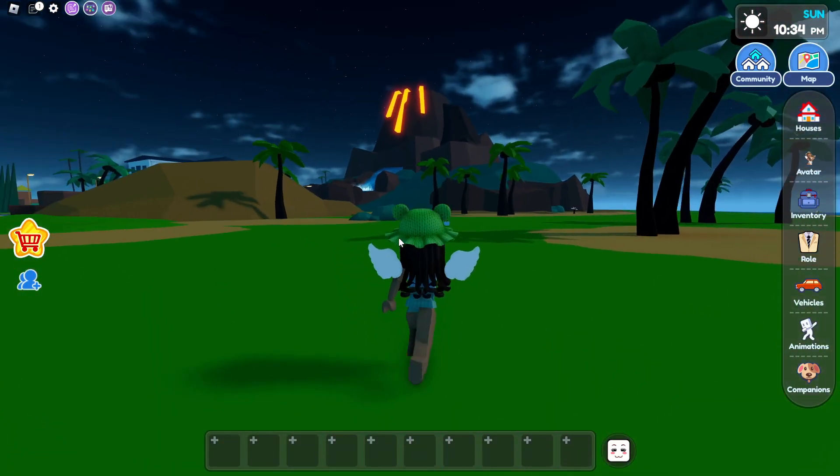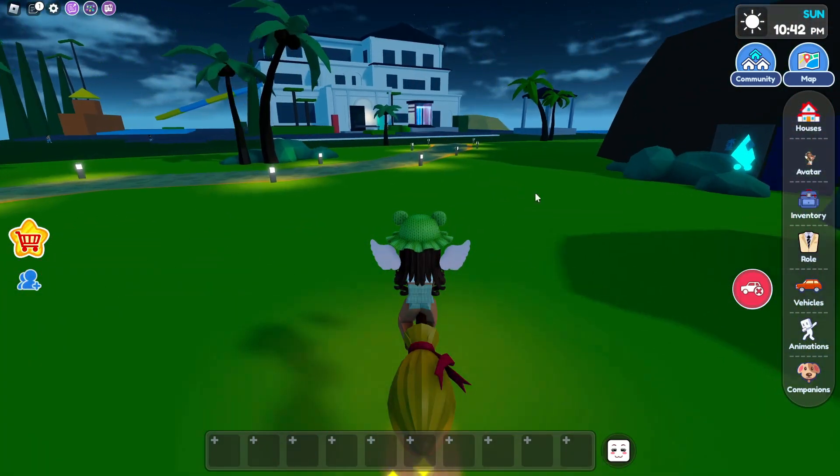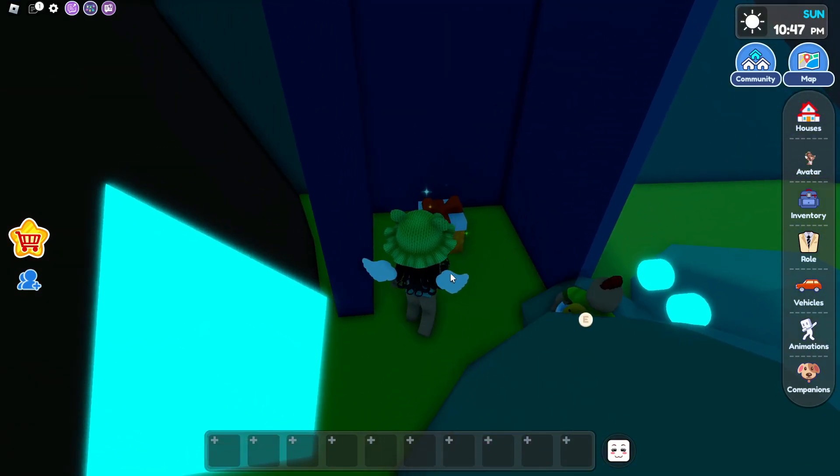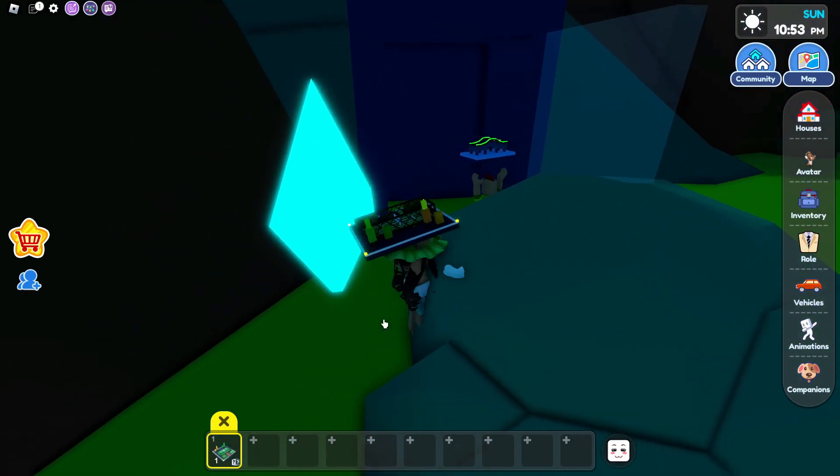Now let's go all the way back to the box and our gift should be right there. And it's open! Let's see what we get. It looks like I got a tennis court — I always get these. And Tyler got a bridge.